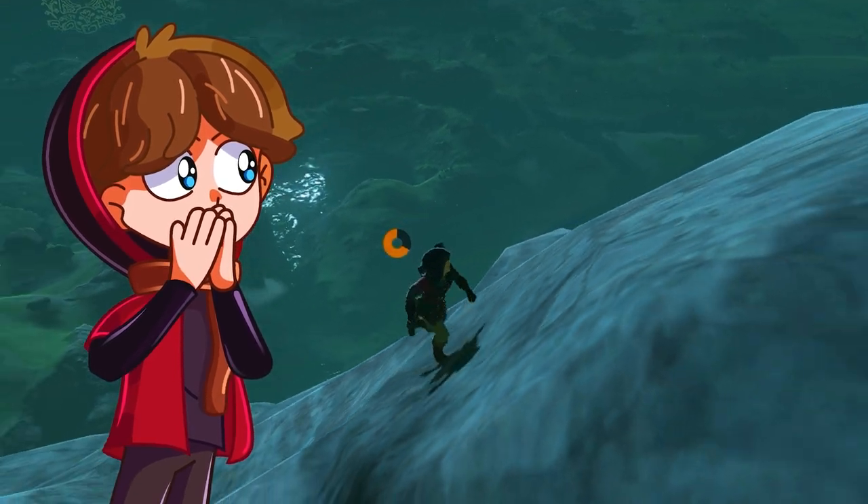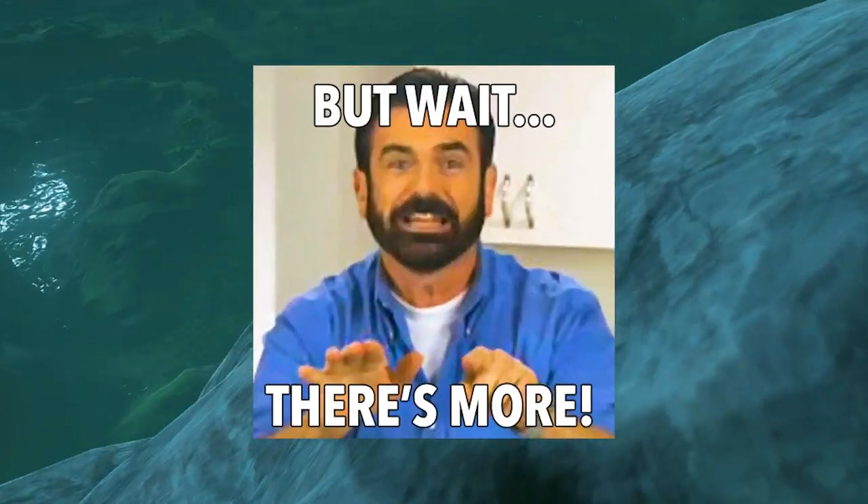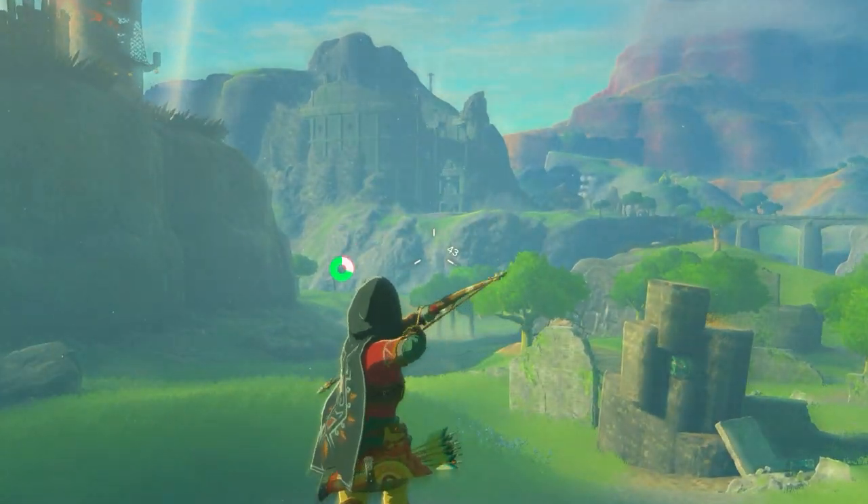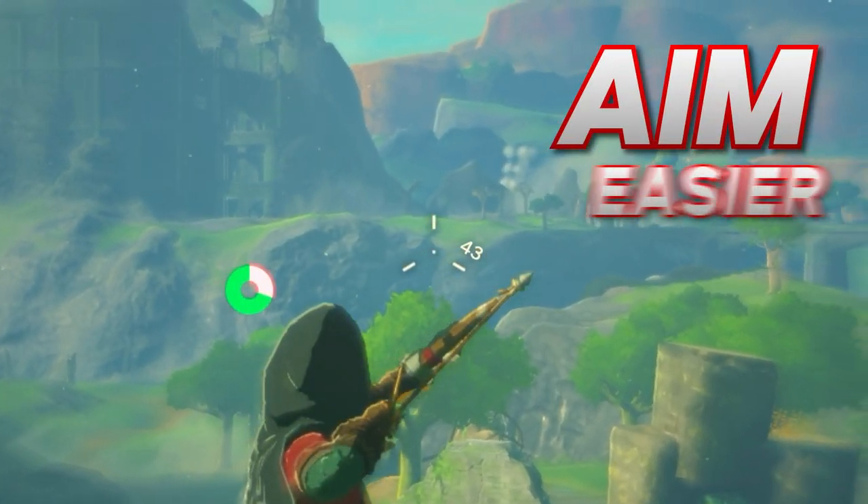That quick jump at the end of your stamina pretty frequently gets you a boost that'll get you to the top of where you need to go. And there's more — when you jump off a ledge and pull out your bow, time slows down, which allows you to aim your bow much easier.